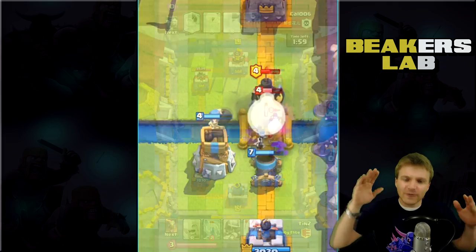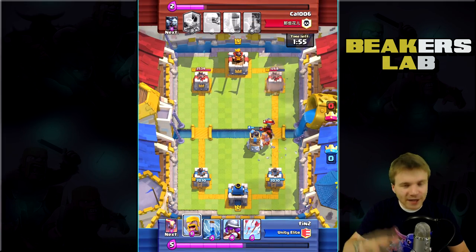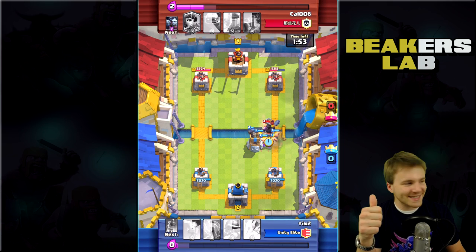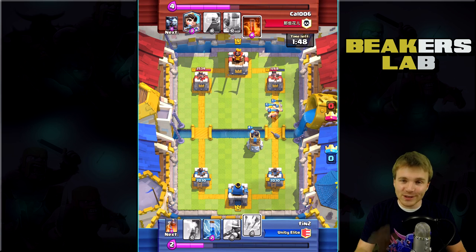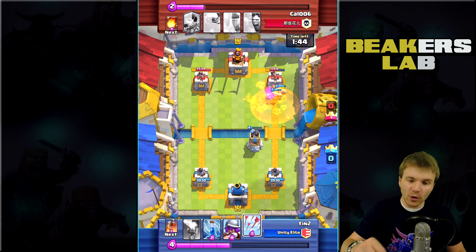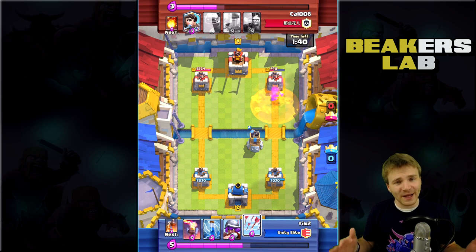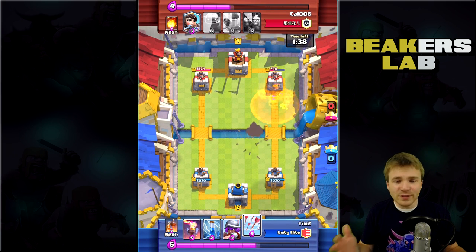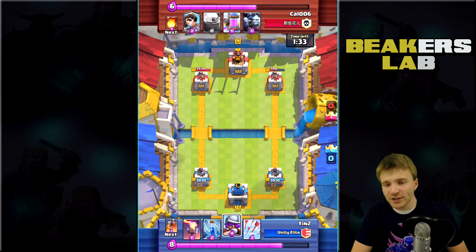Right here, you look at the defensive capability of this deck, this crazy Mortar Troll deck. And it's not just the Mortar — it's the buildings, the bomb tower, the inferno tower he also has, and the cards as well. When you use defensive buildings and then you also drop barbs or the one-elixir skeletons, you're going to defend like a boss. How is somebody going to get through a group of buildings? They're not going to get through it very easily.